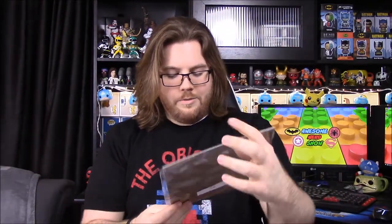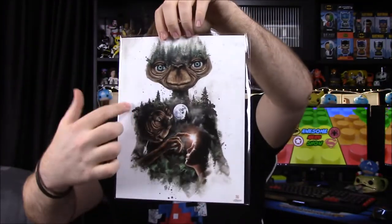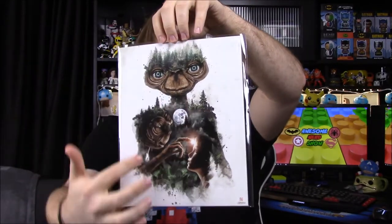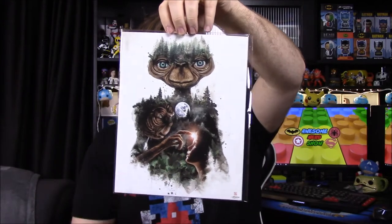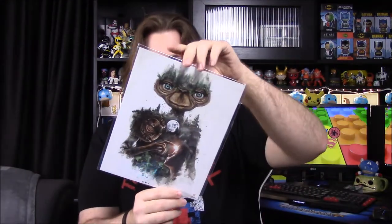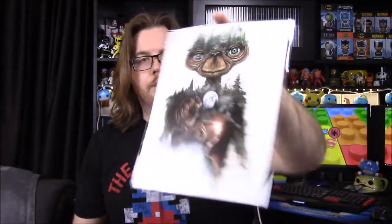Next up we have a picture, and I assume this is our bonus item — it says 'extra item.' This is actually really cool: it's an ET picture. It's a big outline of ET designed with the forest and all sorts of details in the background. You can see ET, and there's a picture of ET and Elliot at the bottom, and of course the moon with the bicycle going across in front of it. ET was one of my favorite movies as a child — that is a really awesome picture.